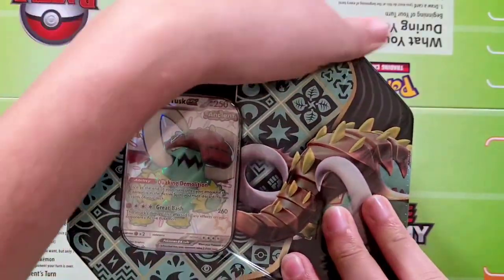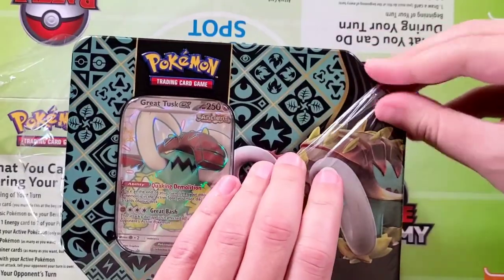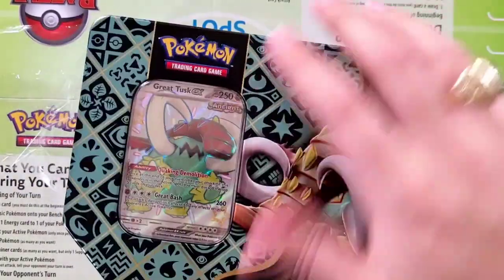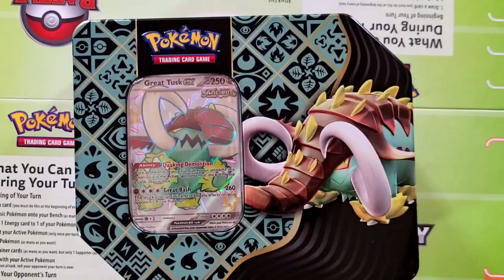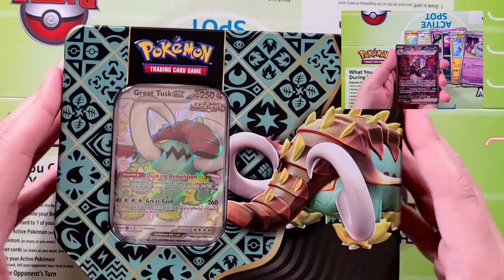If you've missed out on any of our tin episodes, we started with the Paldean Fates for the tins and had amazing luck with all of them. Definitely take a look at all of our tin episodes, especially with Paldean Fates — really cool stuff. We did pull that high dollar Ultra Charizard out of a tin; I think it might even have been a Great Tusk tin.